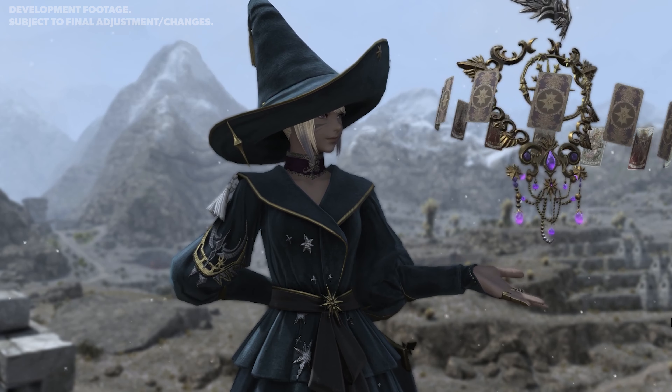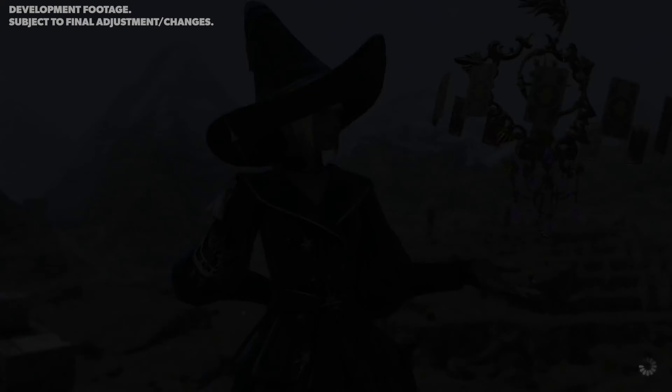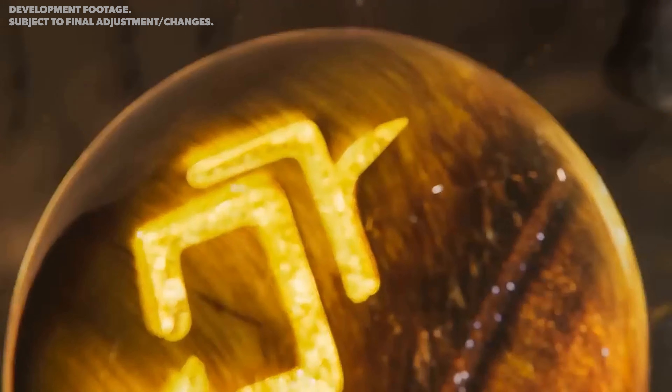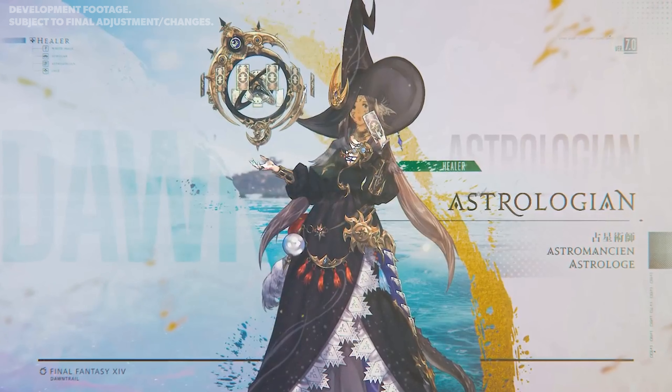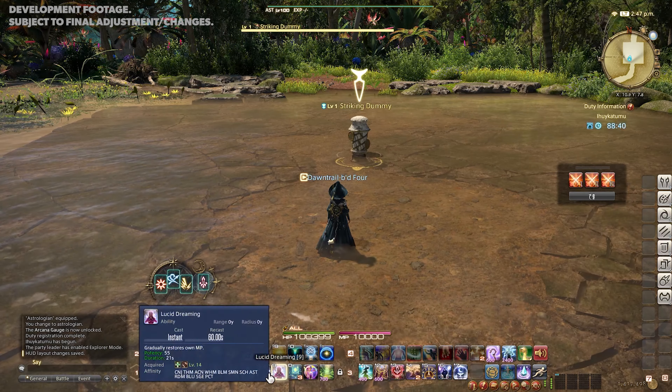Hey everyone! In this video, we'll cover Astrologian updates for Final Fantasy XIV's expansion, Dawn Trail. Keep in mind that everything here is subject to final adjustments and changes. Let's get right into it. Astrologian is a pure healing job that buffs the party with its card drawing system and uses strong, timed healing spells to keep the party topped off.